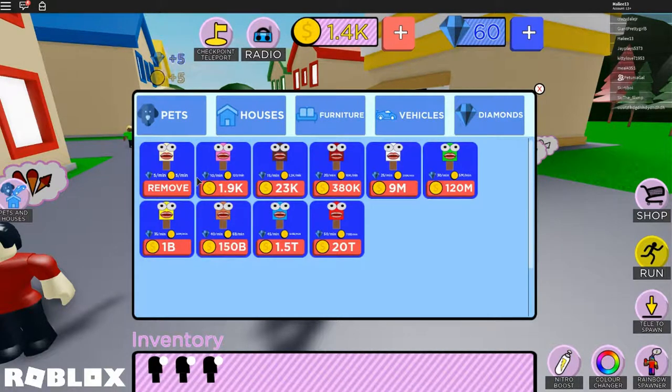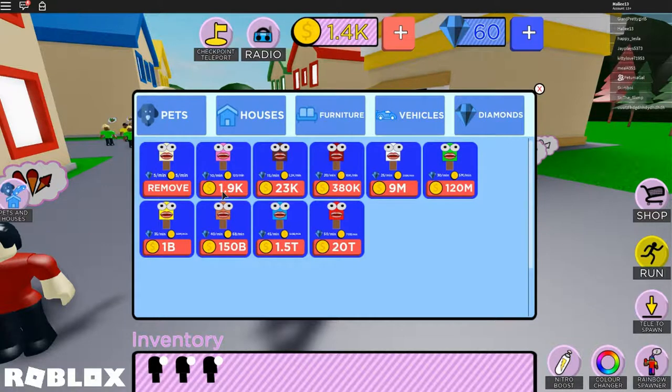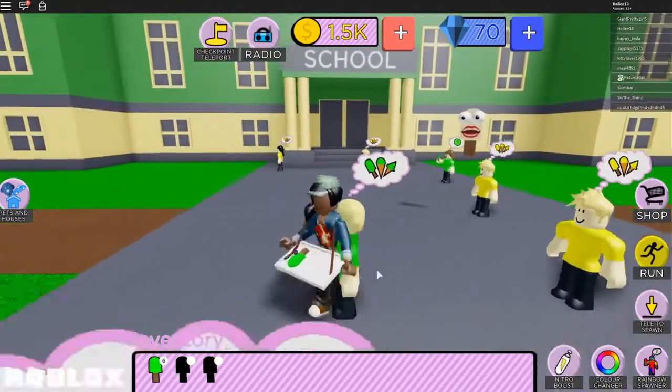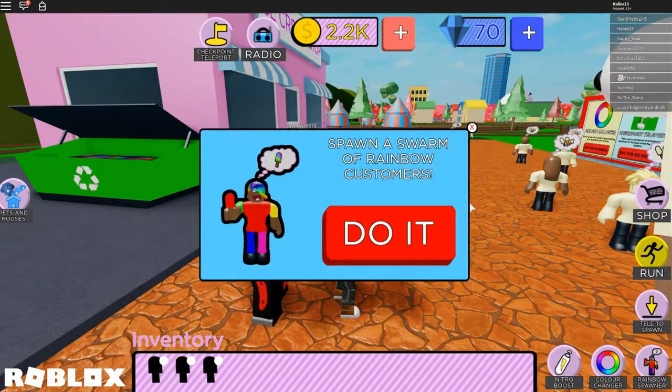This pet gives five diamonds every minute and five gold every minute. If you go back to pets and houses there's a tab where you can buy houses once you get like 800 diamonds, plus furniture and vehicles - but they cost a lot. The next pet gives 120 coins every minute and 10 diamonds every minute, so you can basically go AFK and get a ton of diamonds. I found the banana people - yay! On the bottom right there's something that says rainbow spawner.